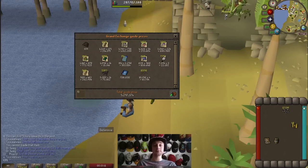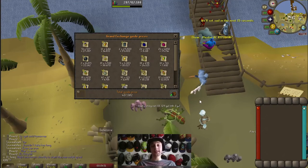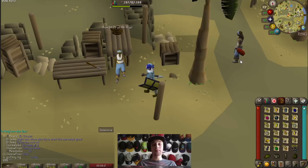We got 5.3 mil from the 1000 loots, and then from the 48 caskets we opened we got an additional 437k, so in 1000 kills we managed to get about 5.7 mil. Now that we've opened all of our loot, we finally have enough spirit flakes to get our full spirit angler outfit.